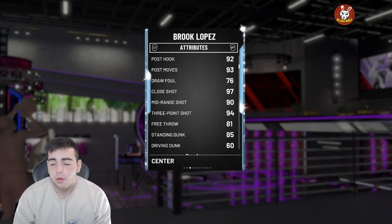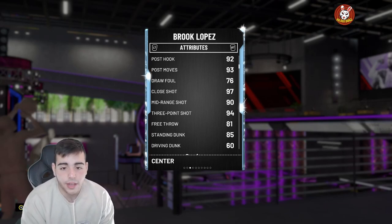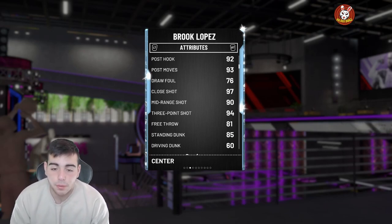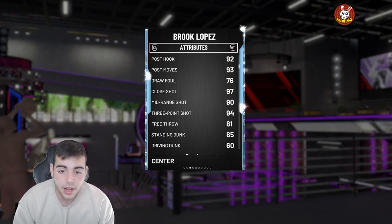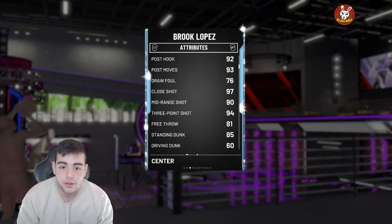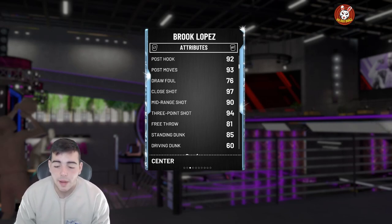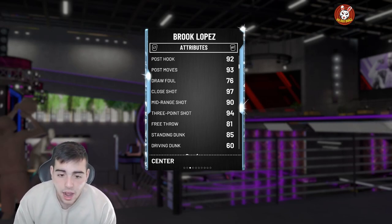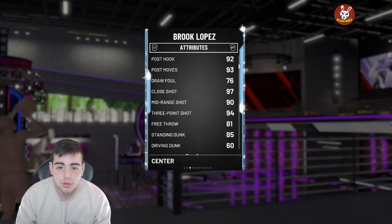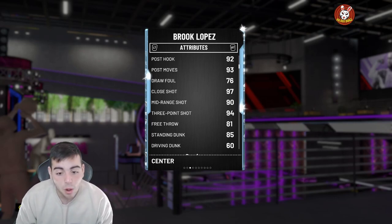Reggie Lewis is really good, Paul Milsap is really good, and Brook Lopez too — those are the three cards I think are amazing. Tony Parker is not really worth it. Also, online the behind-the-back dribble is gone now. That's a big thing — I was losing games because kids would spam the behind-the-back and pull up for a green release every time.